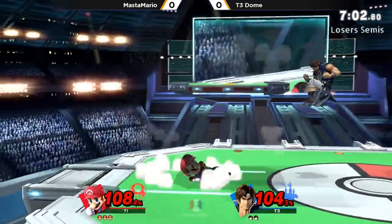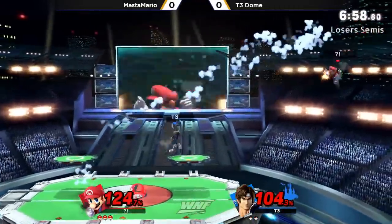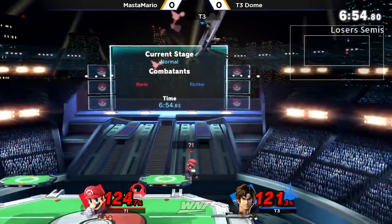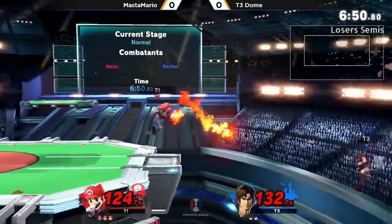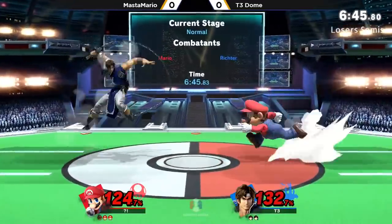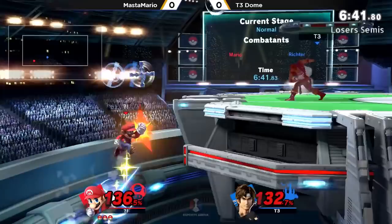He's throwing out a lot of whips right there. The trick for Dome is going to be throwing his projectiles, but he's probably not wanting to hit with them most of the time — he's probably just trying to force a reaction and get some sort of frame trap. He goes past him with a back air and grabs. He was trying to hit Master, but even though it missed, he was able to just leave and get out of the corner.